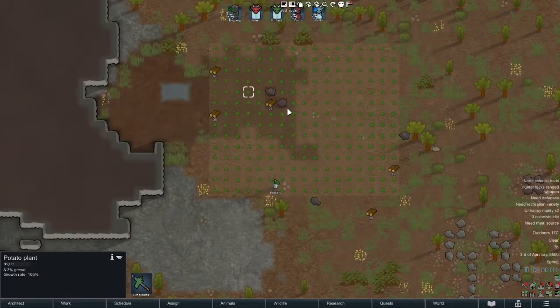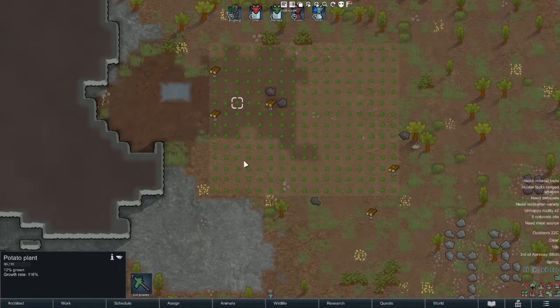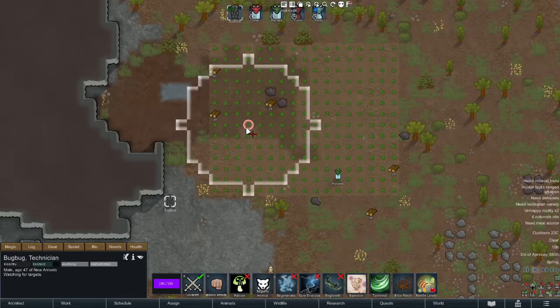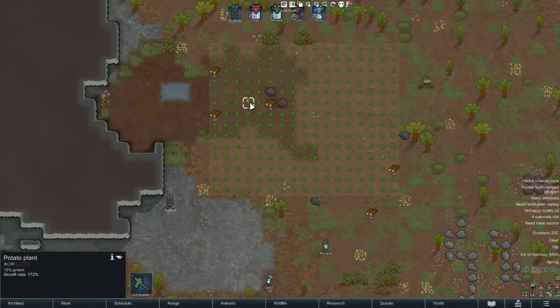The sun has risen on a new day, and as we can see we have dark soil here. Dark soil is special soil that's even better at growing foods. As you can see, this has 140% fertility, giving our plant a 116% grow rate where normal soil gives a 100% grow rate. We'll bring Bug Bug up here and cast Fertile Land over as much of the dark soil as possible — our potato plants now have a 172% grow rate. That's amazing.